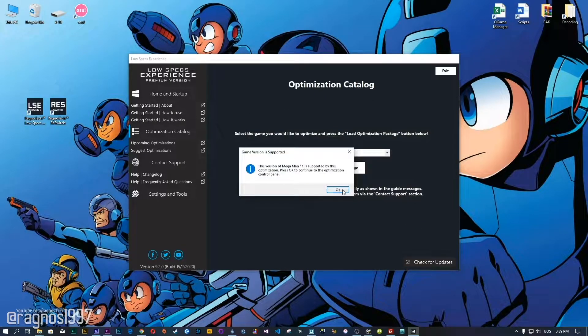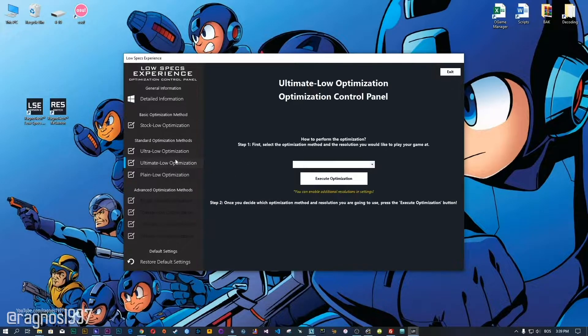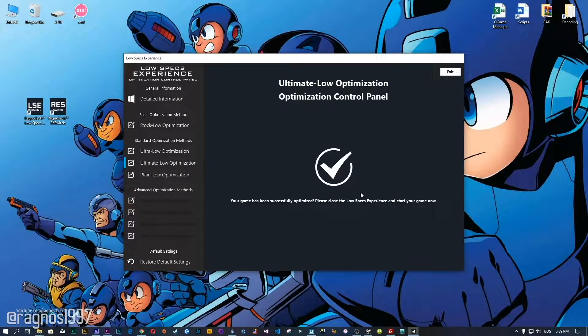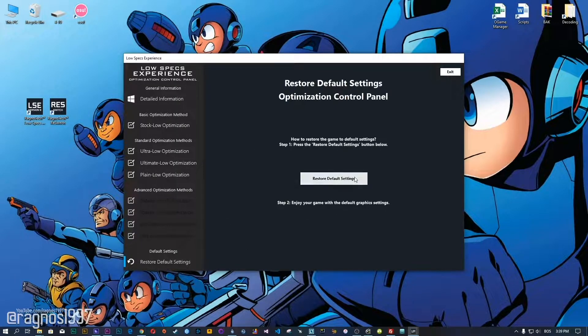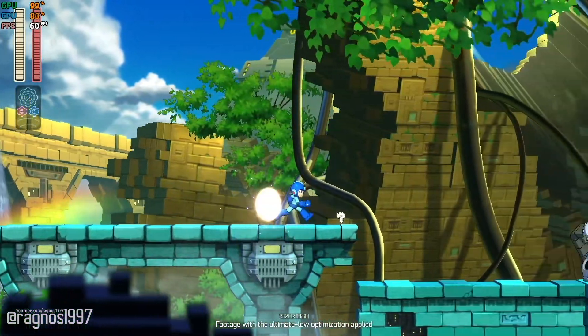When the optimization control panel loads, simply select the method of optimization and resolution you would like to run your game on. This is something you will need to experiment on your own in order to see what works for your system the best. Once you decide which optimization method and the resolution you are going to use, press the Execute Optimization button and then start your game. Also, if you are not satisfied with what you see, simply choose the Restore Default option, which will restore your game to default settings. That's all from me for now.